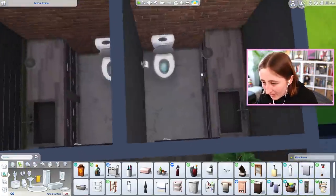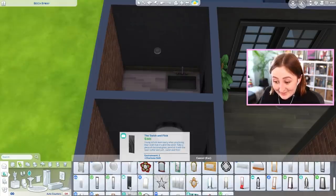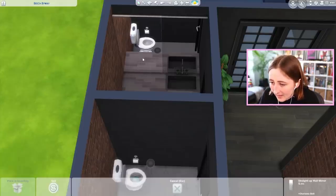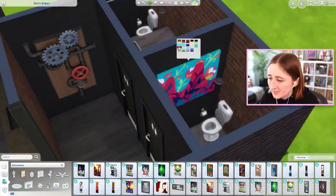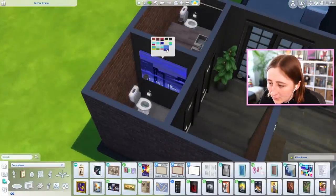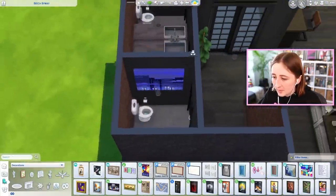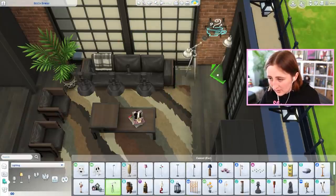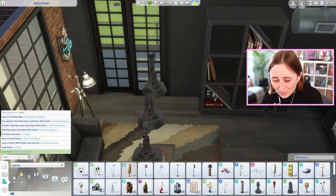I'm actually going to decorate the bathrooms now because I kind of feel like these have potential. Maybe I'll just put a full mirror on the back. Maybe one of the City Living paintings - if we put this in there, we could do a different color on each of them. I really like that one though. Let's pick one of the paintings for each room - they're kind of similar vibes, but different enough. Now I'm trying to think about additional little clutter things we could add, like lamps.